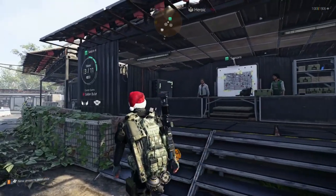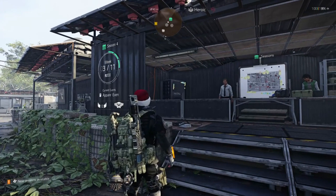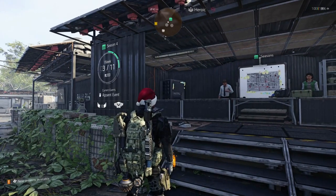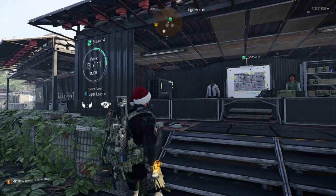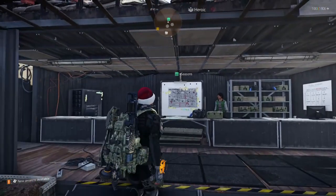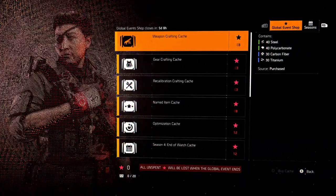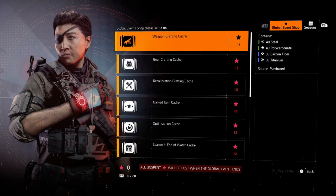It currently shows that we're in week 3 of 11 of Season 4. The current global event is Golden Bullet and we also have the Outguard apparel event at the moment too, so a lot's happening. When you complete the challenges of the GE — that's global event — you get stars, and you can spend these stars on things from crafting gear to named items to exotic caches.